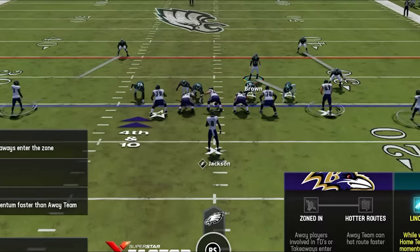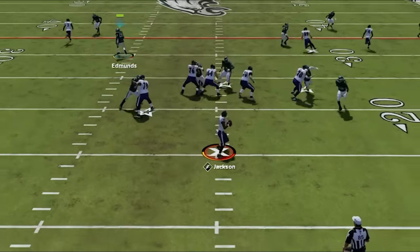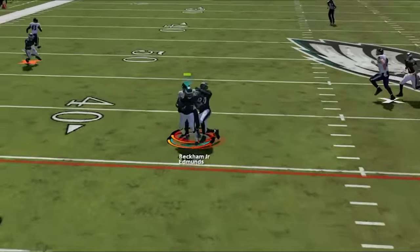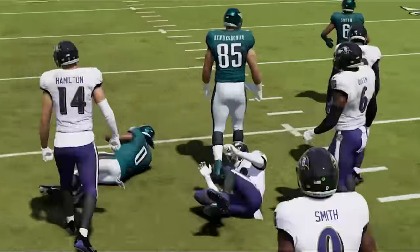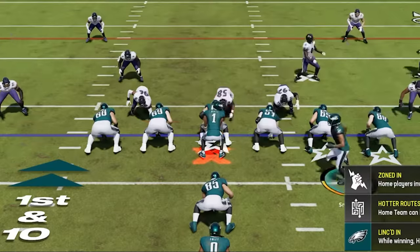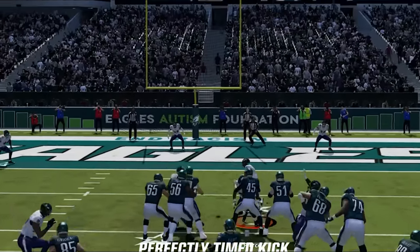We're now sending heat on just about every single play and not giving up an inch. He tries to hit that curl route one more time, but we are waiting for it this time. Now we just have to pound the rock and kill some clock to take us to victory. We go back to the Eye Form Close and just run the ball until he holds us to a field goal, taking a 3-possession lead.